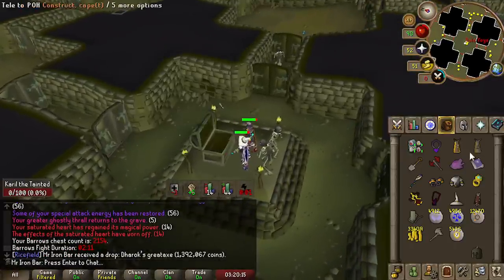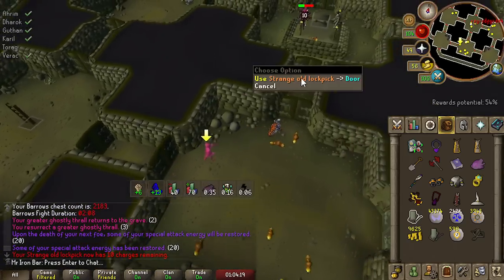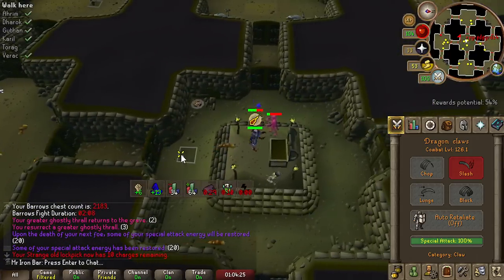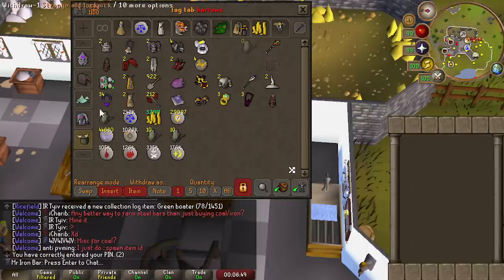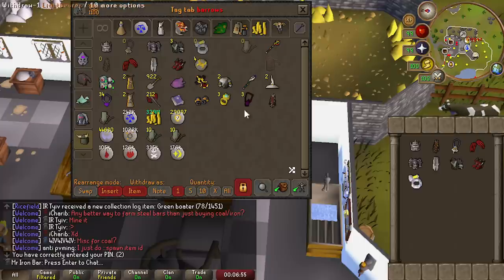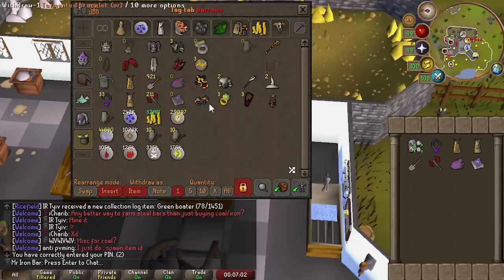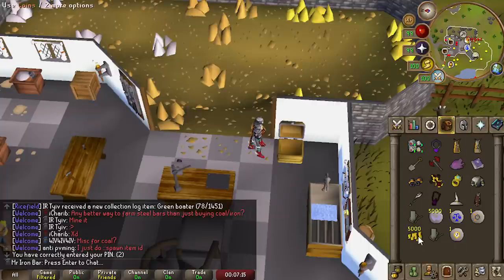Derek's Great Axe — making some money here, I wonder how much I'll make by the end of this. We only have 11 lockpicks left but one item left, guys. Can we get the last Barrows piece — the Guttons Plate Body — before I run out of lockpicks? Because once I'm out, it's going to be a bit slower since I'll have to actually go around the entire dungeon sometimes just to get to the chest.